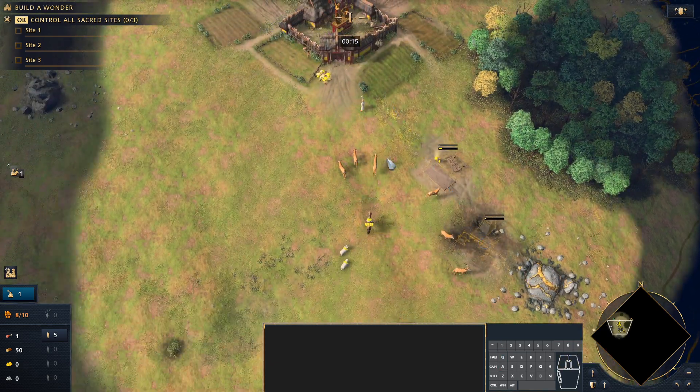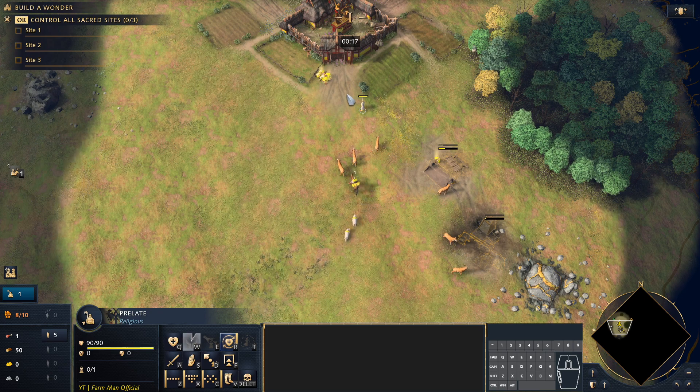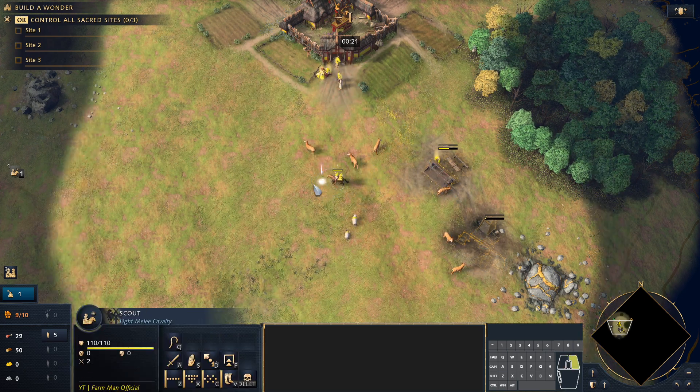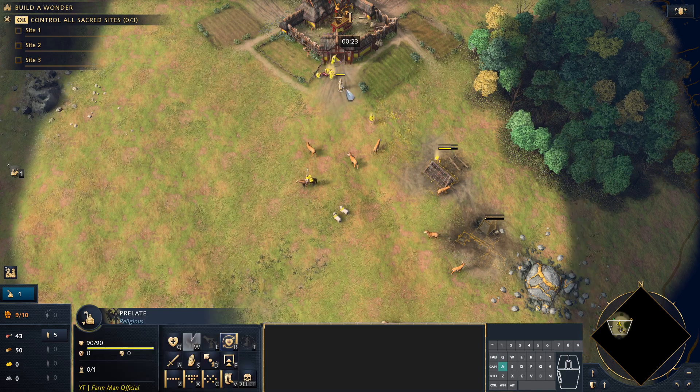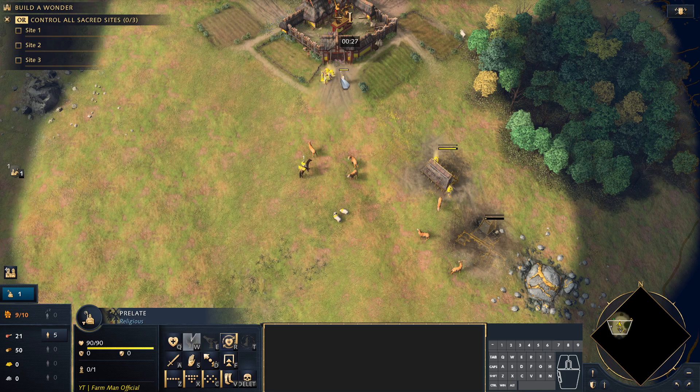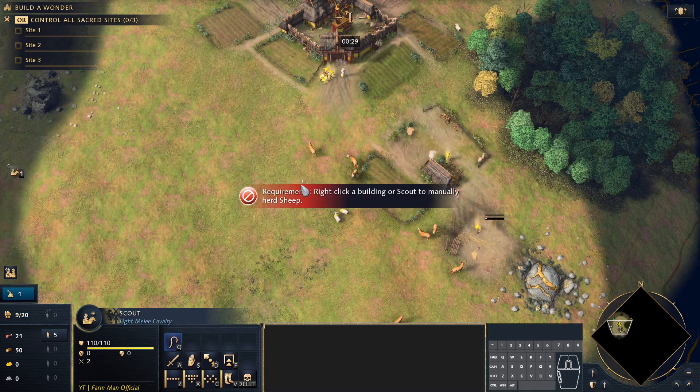We're using the Holy Roman Empire for obvious reasons. They hit the Palace of Swabia for cheaper, and the Aachen Chapel acts as a drop-off point recently from the new patch — a little bit broken now. Of course we've got the Prelate doing inspirational work, quite literally.